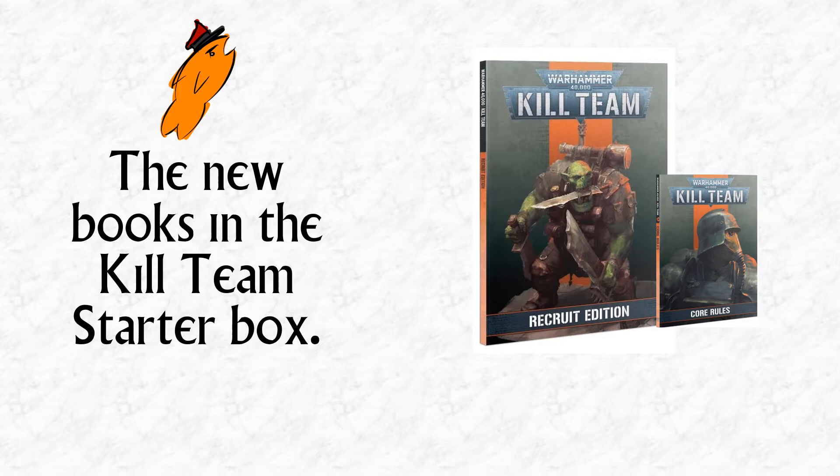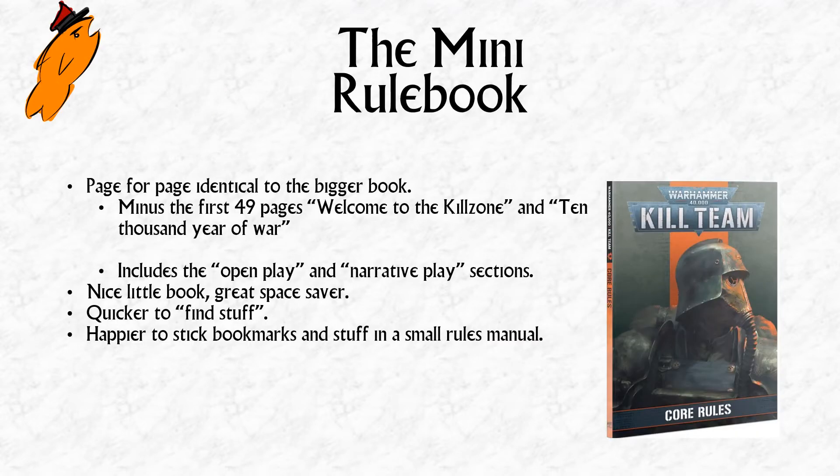The first thing I want to talk about is the mini rule book. It is page-for-page identical to the full-size book insofar as every page it reproduces is a true reproduction, but it's missing the first 49 pages that are in the core rules book — the big one you can buy for 30 pounds or that came in the Octarius launch box. The bits that are missing: there's a section called 'Welcome to the Kill Zone' which tells you about the concept of miniature wargaming, buying and collecting miniatures and painting them.